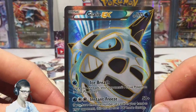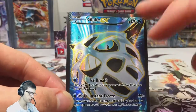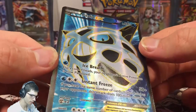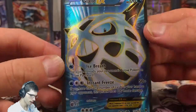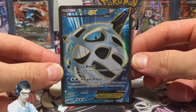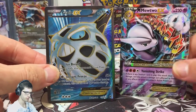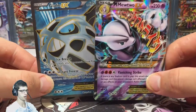Let me know in the comments section below what you guys think of this Glalie art. Personally I think it looks pretty dull — it's kind of very plain. The texture looks really nice, they did a really nice job with the texture design on the card, but the art personally looks very plain. Let's have a comparison — what art do you like better: the Mega Mewtwo or the Glalie? Let me know in the comments below.